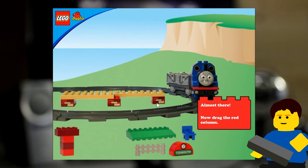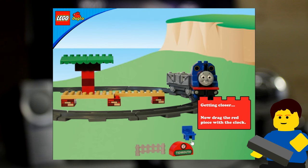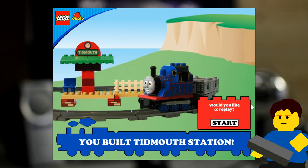Almost there. Now drag the red column. Boop. You're a great builder. Drag the green roof. Boop. Getting closer. Now drag the red piece with the clock. Whoa! Two more pieces. Drag the white fence. What's the point of this? Drag the blue chair. Whoa! I built Tidmouth Station, which is not the same station that they said earlier.